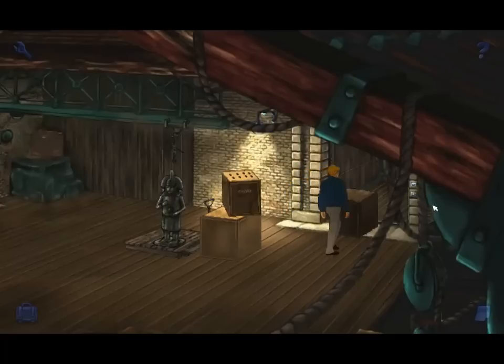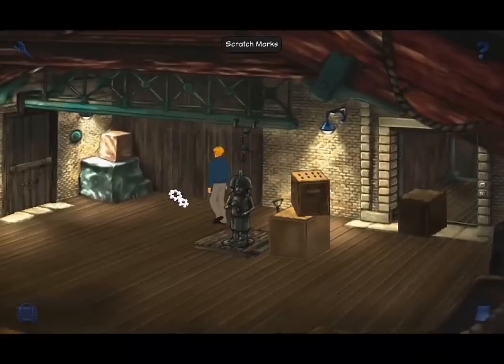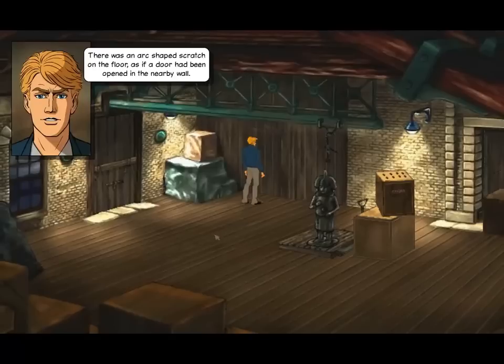What are those switches? There's a light switch? Oh, rope — what is this? Scratch marks. Hidden door. There was an arc-shaped scratch on the floor, as if a door had been opened in the nearby wall.